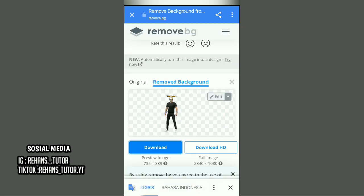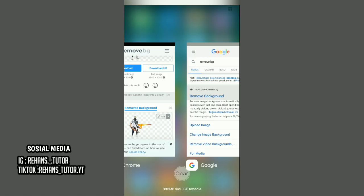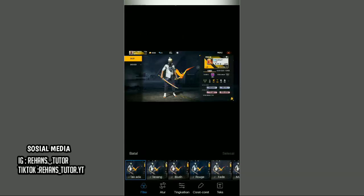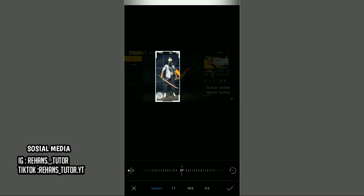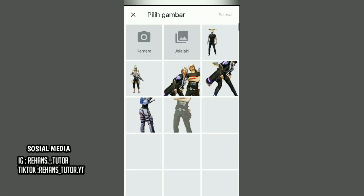Jika sudah terhapus backgroundnya kalian download aja. Jika ada bagian karakter yang terhapus, caranya itu kalian pergi ke gallery dan pilih foto profilnya. Pilih foto profil yang bagian karakternya rapi dan pilih ubah atau edit. Lalu kalian pilih yang potong atau atur dan atur ke foto karakternya. Jika sudah kalian checklist dan pilih selesai atau simpan. Kemudian balik lagi ke remove bg dan upload image lagi dengan foto yang barusan kalian edit.